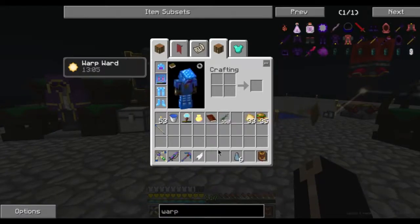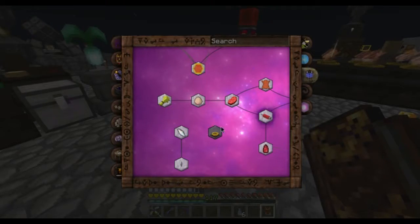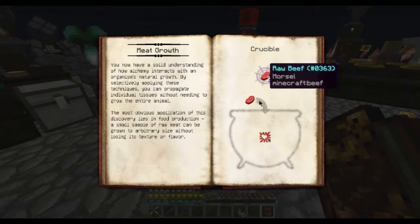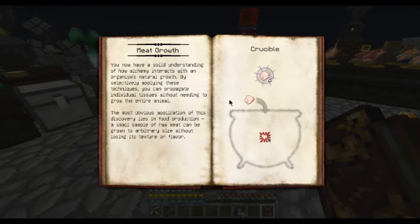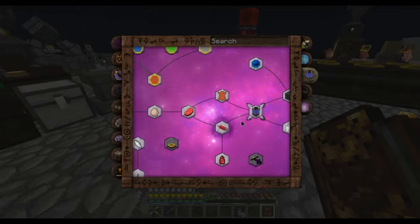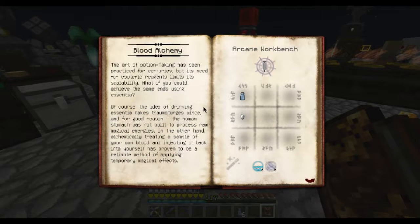You can also duplicate meat with just three life aspects and raw meat — that's pretty cool. And flesh hardening lets you turn meat into leather, which is very useful in this pack. Though my headphones are almost completely dying right now.